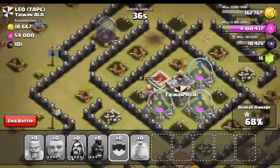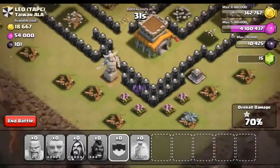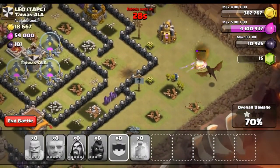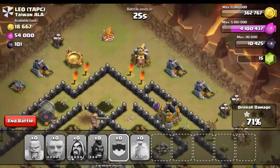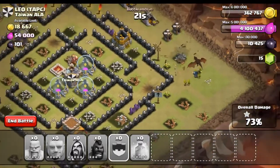The town hall is just sitting there — all I need is one troop to take it out. But we needed the three star and I don't think we're going to have enough time to get everything down as well as the town hall. We might as well just go ahead and surrender.